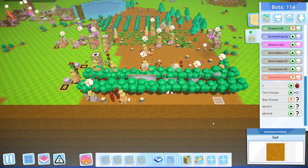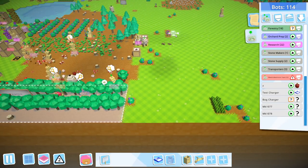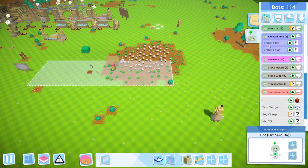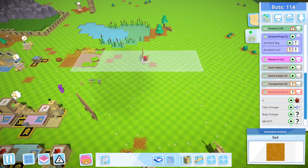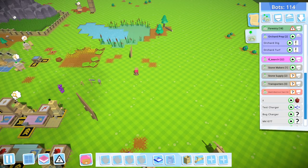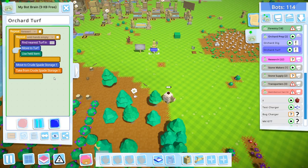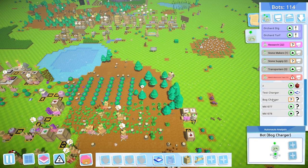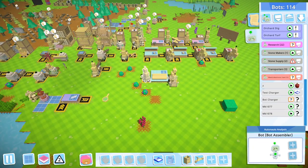Look at all that food going — man, we're feeding the kids. Orchard bots, let's go. We have orchard dig and orchard turf. We want the orchard dig to stop. Orchard turf, go ahead — there we go, do your thing. And then we'll have the orchard turf storage. Do we have a turf storage person? This should be bot charger, not bog charger — that's quite silly. Also, I want to make some more bots.